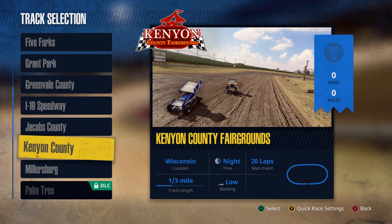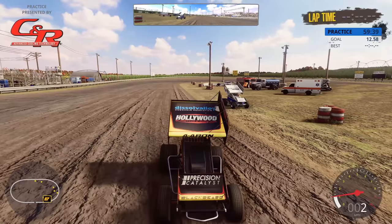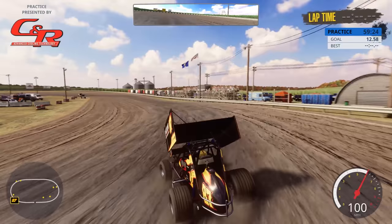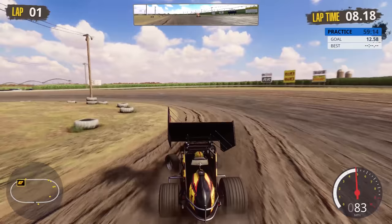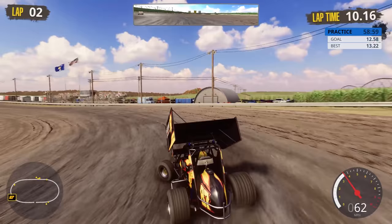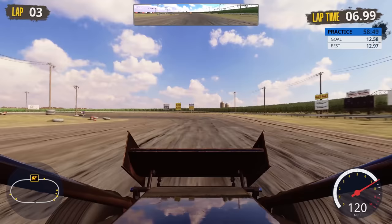Let's do Kenyon County Fairgrounds in Wisconsin for our first 410 race. In Practice right now — and I want to show you something you can do in the 410s. You can pop a wheelie! So yes, that's a thing. We have the loosest setting on the car and I'm still feeling like it's tight. This track is shorter than the last one and the cars are different — you have to really play with the throttle in the corners, otherwise you'll go off the edge.